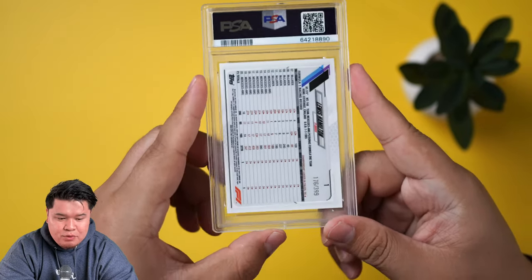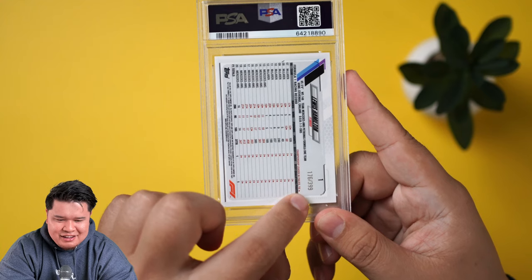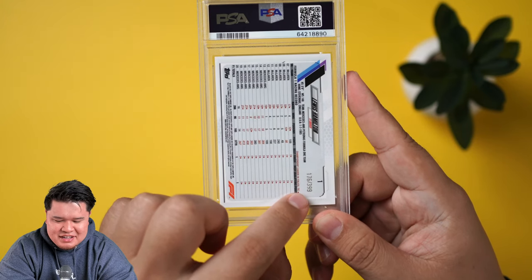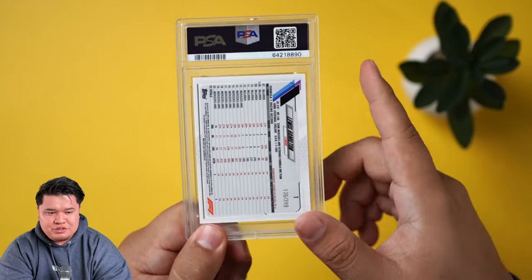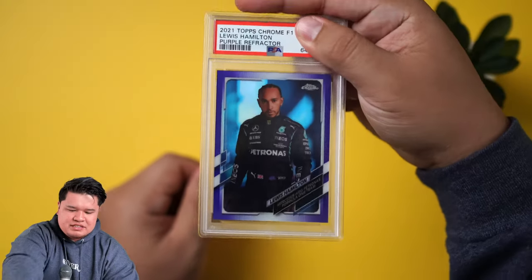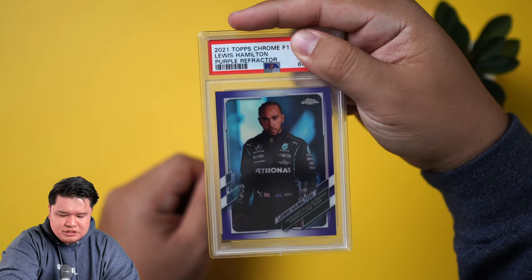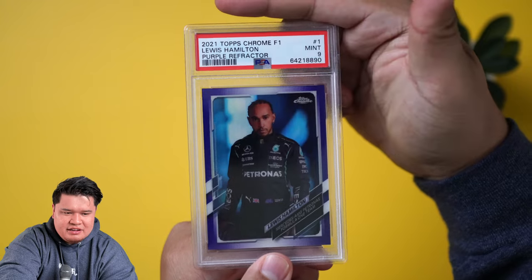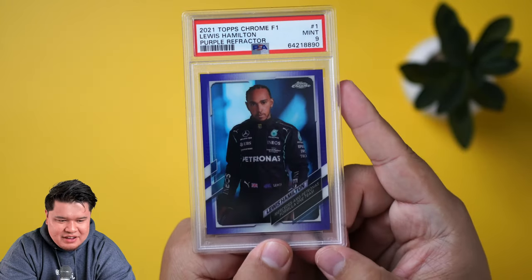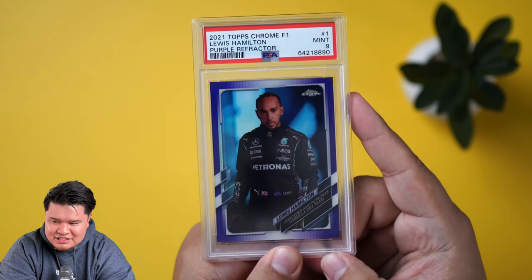We'll take an eight. We want to slab it — even though eights usually sell for about what raws do, it's still a good card to have slabbed because Lewis Hamilton out of 25 is always good. Next we have a portrait card, card number one, because Lewis Hamilton's number one in our hearts and on the grid most of the time. This card is purple out of 399. Last year's purples sell really well — we wanted to get this one slabbed because portrait cards do really well. Centering looks good, hopefully it gems.